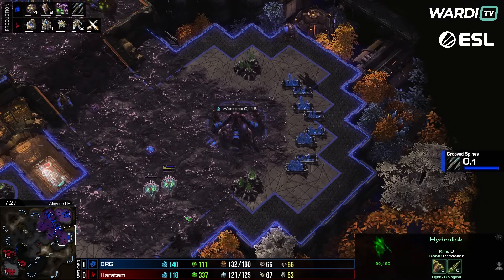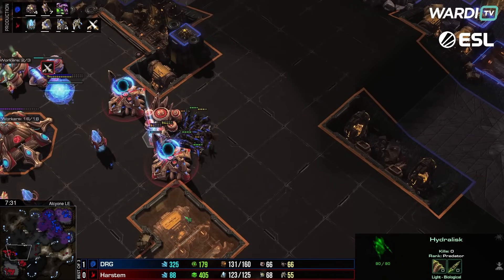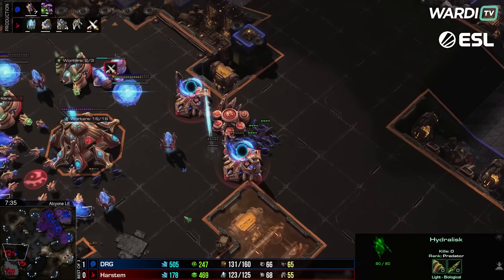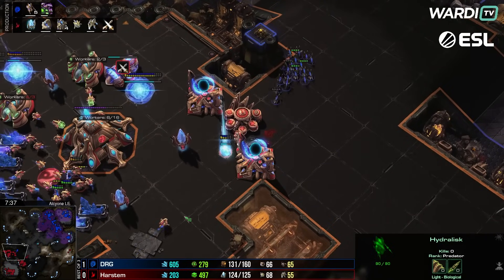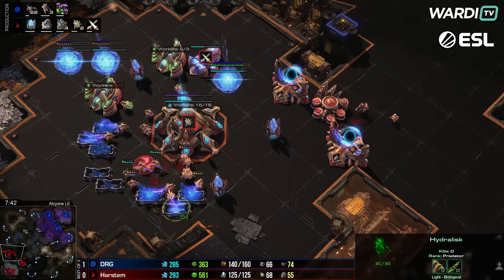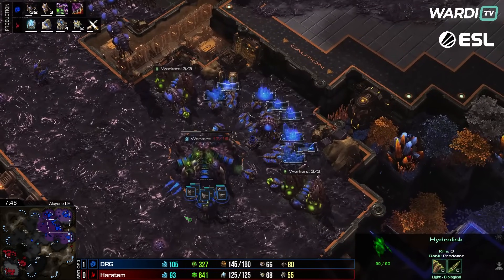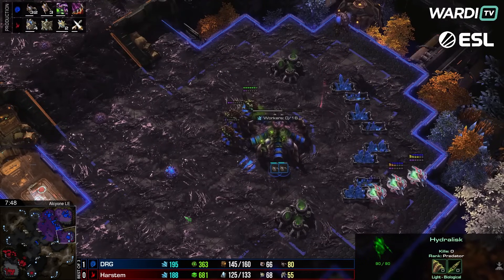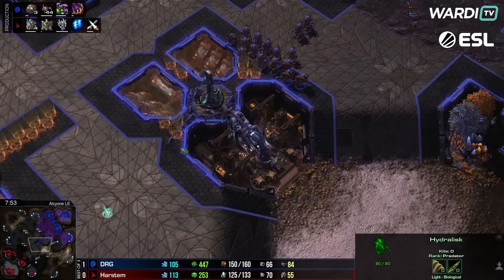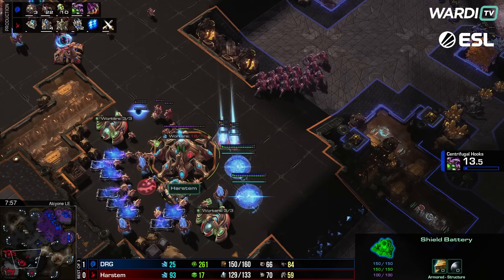A couple of oracles continue down the right-hand side. Nine hydras coming through, bane speed coming up as well. The banes are unable to really break through — not going to do too much there. The probes start pulling in. With bane speed and hydra speed, DRG is going fully into a Ling-Bane-Hydra force. I'm expecting that to be a major factor — the hydras coming through grab a quick kill.